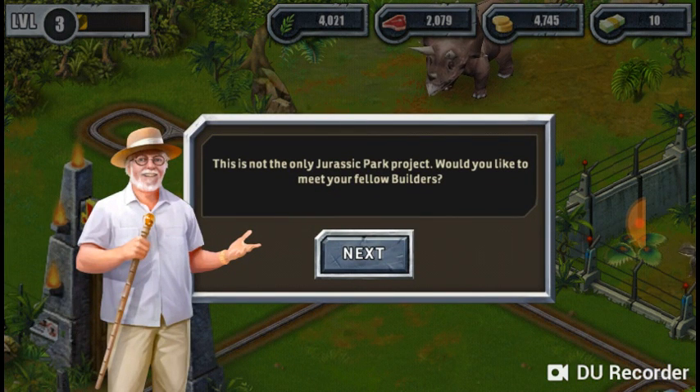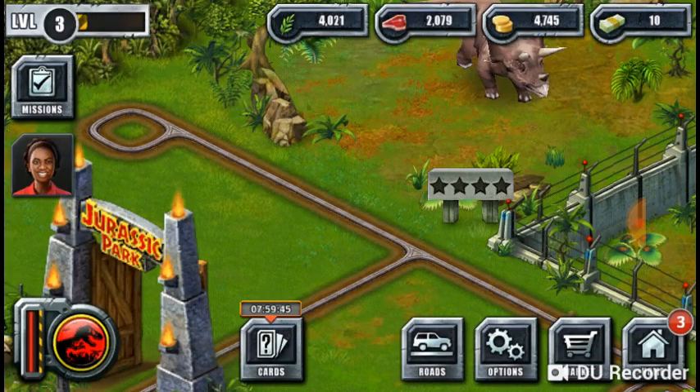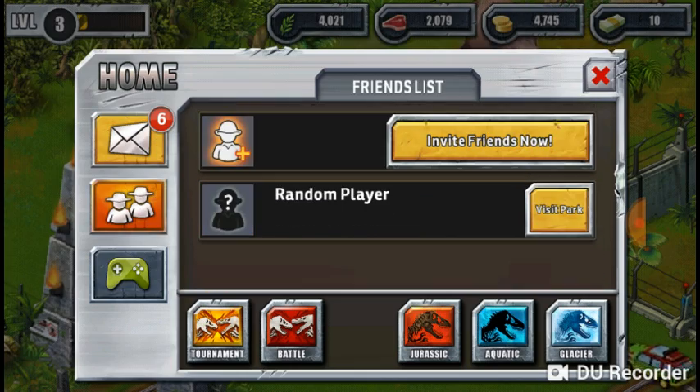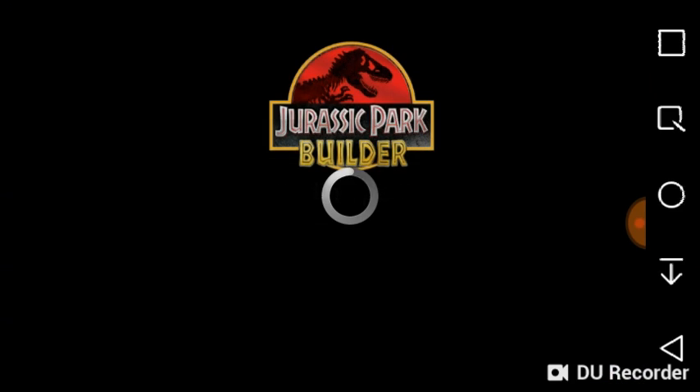This is not the only Jurassic project. Would you like to meet your fellow builders? Not really. I don't get how I can just tap that, but okay. Visit park — maybe now it's working. For some reason it wouldn't let me do it earlier.